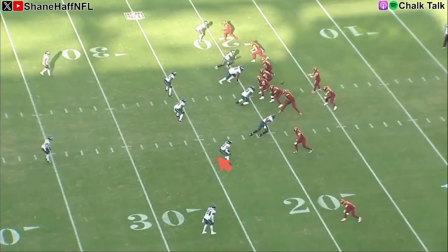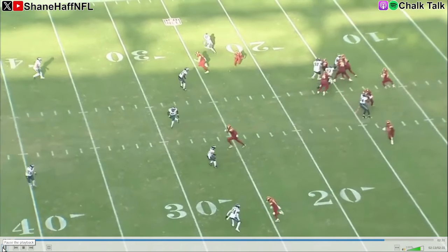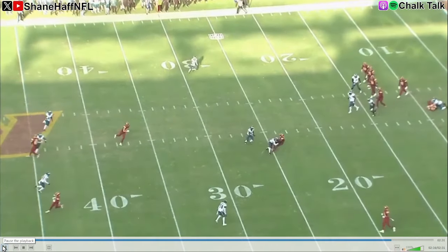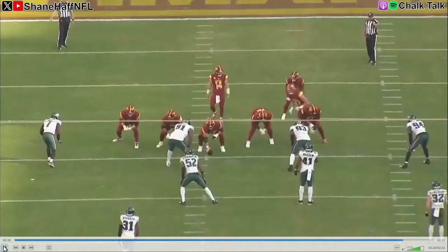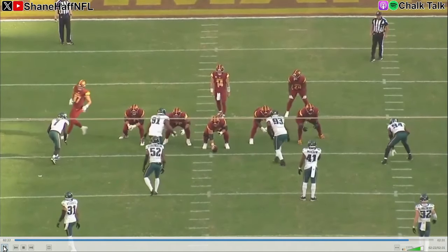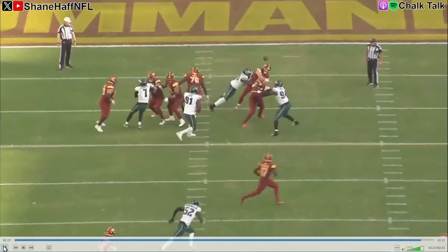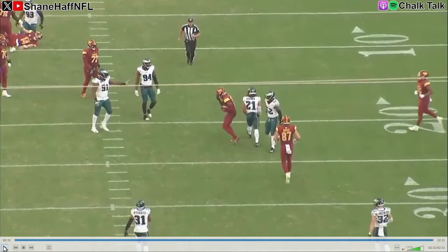Now this is going to be just a zone drop into the hook zone. You get a crossing route underneath — this is the big hit. He's got to carry this up the seam a little bit, but sees the ball start to come out, boom, getting back downhill. No yards after the catch — big hit. Terry McLaurin is going to think twice, maybe hear some footsteps when he's coming over the middle of the field. From the back view, watch this hit — that is a clean hit, shoulder to chest, puts McLaurin on the ground.